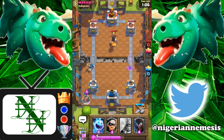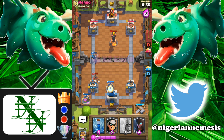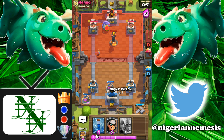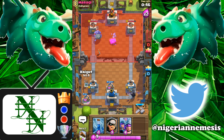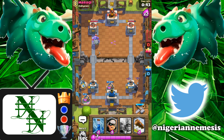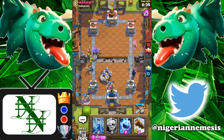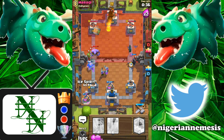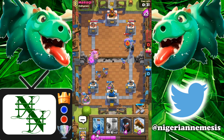We're going to need that Elixir as much as possible. The thing with this deck is when you have so much Elixir flowing, you have the ability to play the Bandit, Night Witch, and Knight all on the same side, or split them with 3 Musketeers — it is just really good. Now we are in double Elixir time. The Bowler is going down on the left side, so we split 2 Musketeers to the right — but I accidentally play all 3 to the left. He's going to Fireball all of that. Does he have a Zap though? If he doesn't Zap them, that's not bad at all.